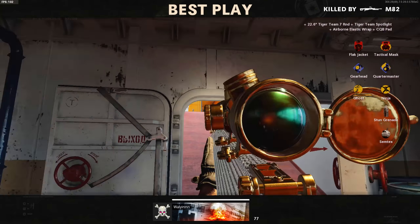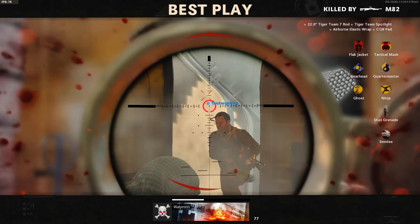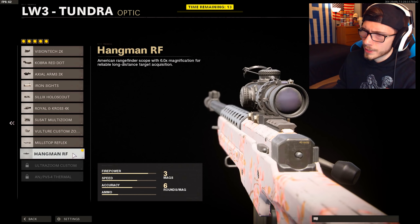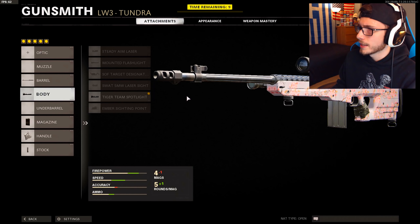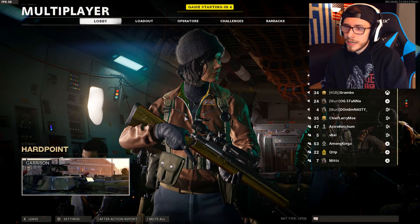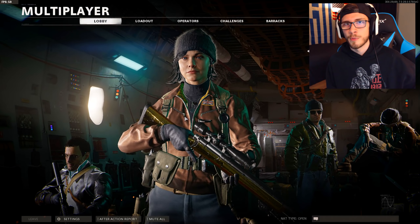Respect to this dude — he's just running around using the Diamond Barrett regscope and everything. This man is a force to be reckoned with. Finally got the Gold Pellington. I also want to try something out real quick with this Hangman RF scope — I want to take it off and switch it out for the Tiger Team Spotlight. Because even for what it is, I really do enjoy just the LW3 Tundra regscope. It's just the best sniper in this game by a long shot right now. You've got all the ADS attachments on it and it's got this very satisfying feel to it, like you're using the L96 from Black Ops 1.